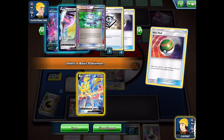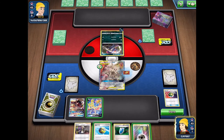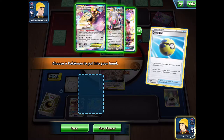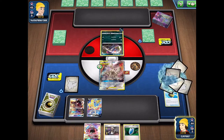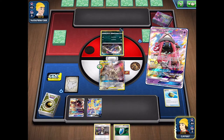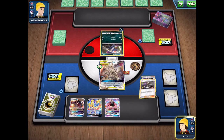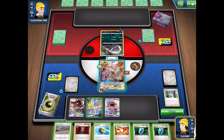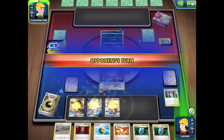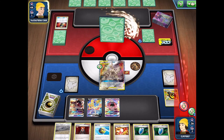We'll take a Zacian and attach a Muscle Band onto the active. We Quick Ball to get rid of the Metal Energy, then use Tapu Lele's Wonder Tag to grab a Professor's Research, refreshing our hand to find the Double Dragon Energy - and there it is. We also get Chaotic Swell but we'll hold on to it, waiting until the opponent plays a stadium so we can counter theirs and set up ours at the same time.